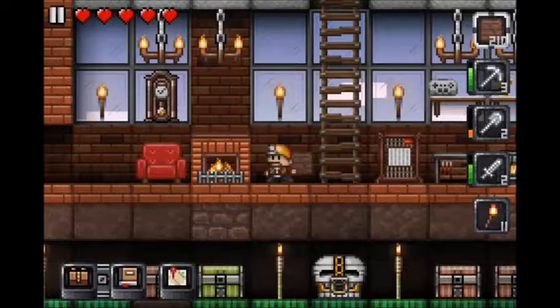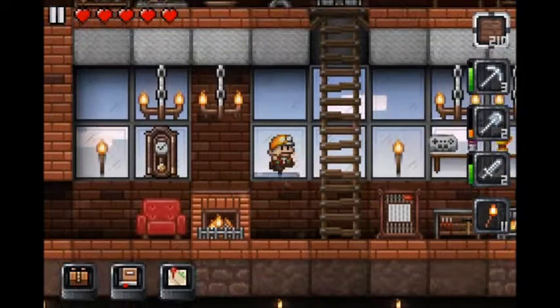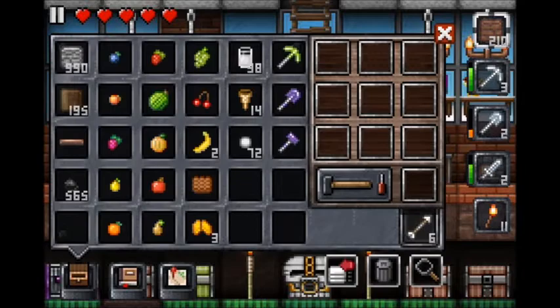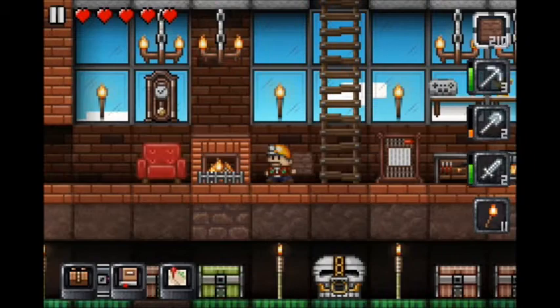Hello everybody and welcome to this week's episode of Let's Play Junk Jack! So this week we're finally going to get back to making food. We're going to finish off the ice cream cones and then I think the next thing I'm going to make is pie. We won't get to that this episode but next time we'll finish off the pies, or at least do some of them because there's a ton of them.